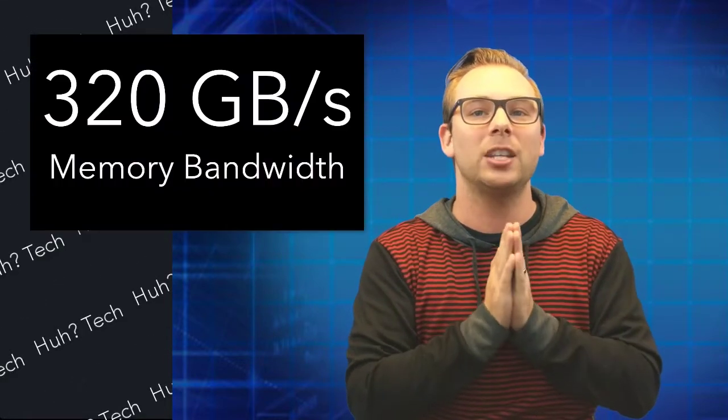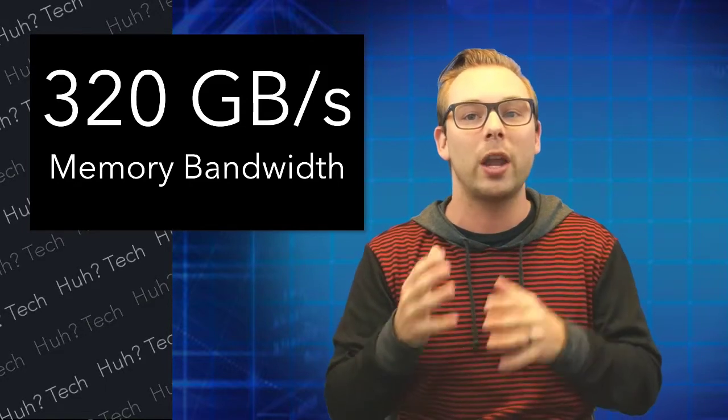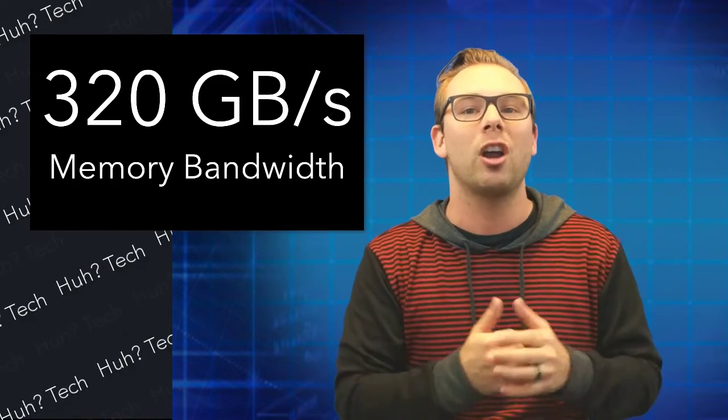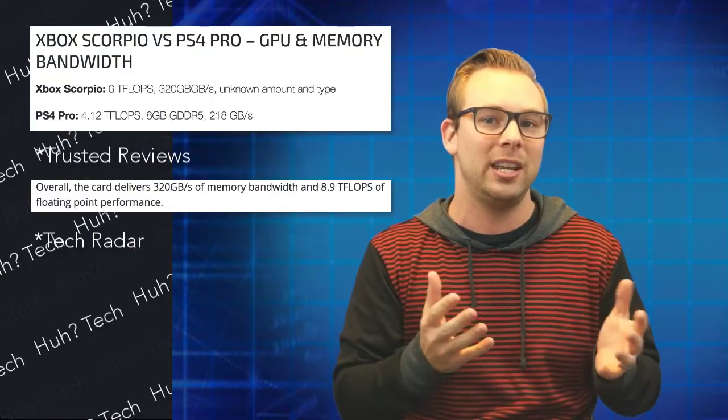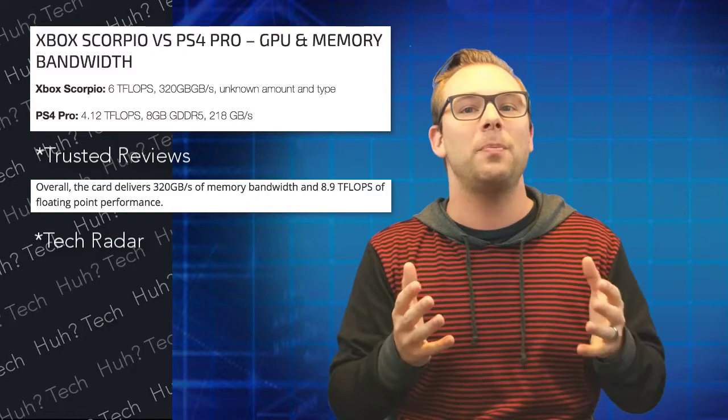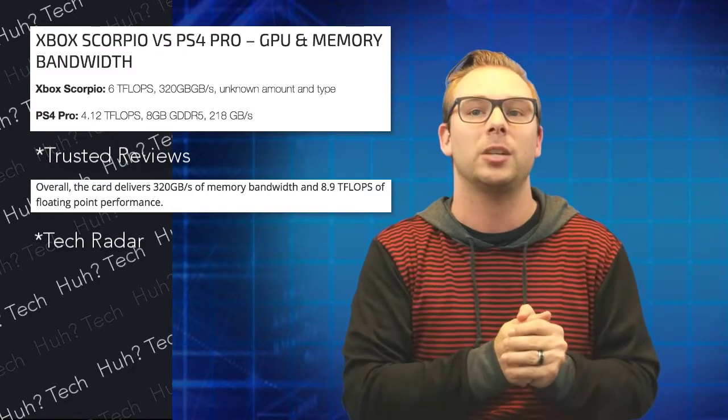320 gigabytes per second of memory bandwidth means it can load in-game assets quicker and push larger and more complex assets across at a time. A PS4 Pro has 218 gigabytes per second and a top-end PC has 320 gigabytes per second.